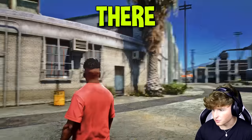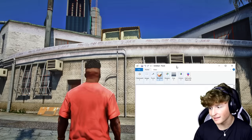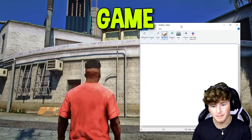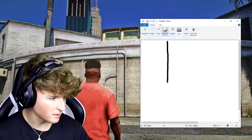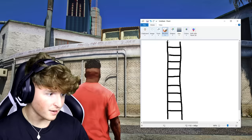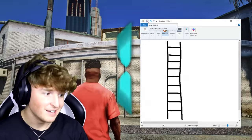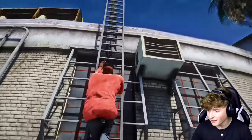There's money at the top of that building but there's no ladder, so I have an idea. I have a paint mod where I can literally draw whatever I want and it will import into the game. I'm gonna put paint right here and draw a ladder all the way to the ground. The ladder should literally spawn right here as I press save. Three, two, one — save! It freaking worked! This mod is crazy!